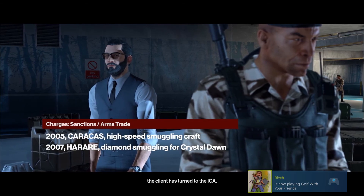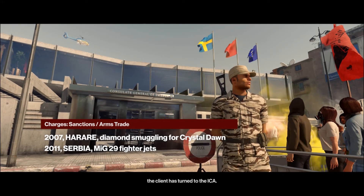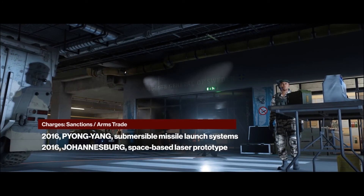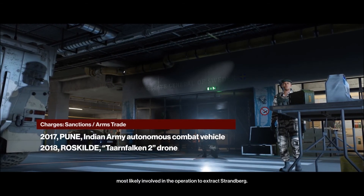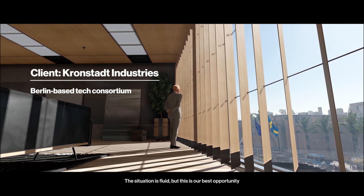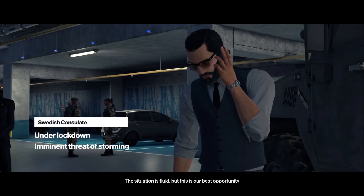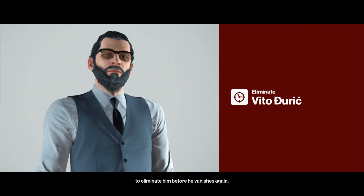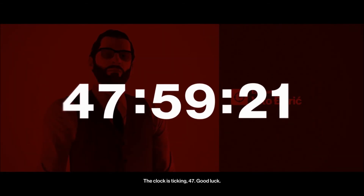The client has turned to the ICA. Intelligence places the target inside the Swedish consulate, most likely involved in the operation to extract Strandberg. The situation is fluid, but this is our best opportunity to eliminate him before he vanishes again. The clock is ticking, 47. Good luck.